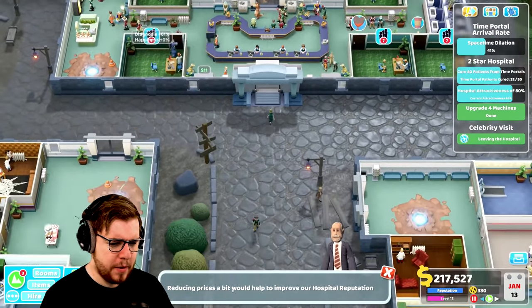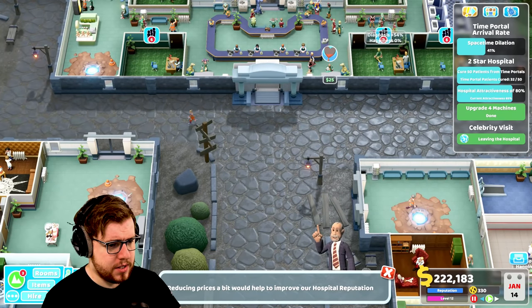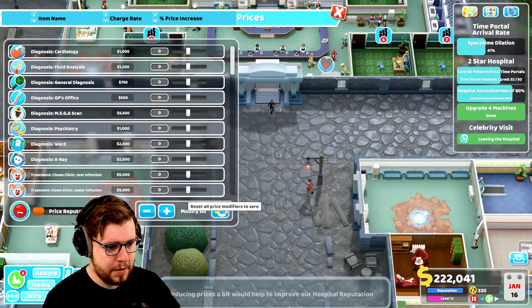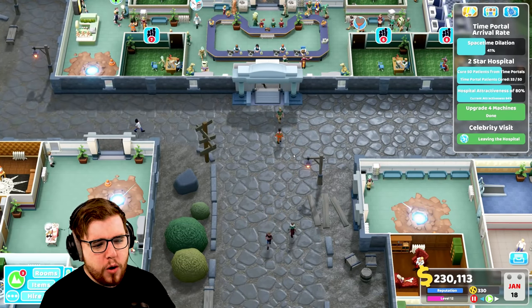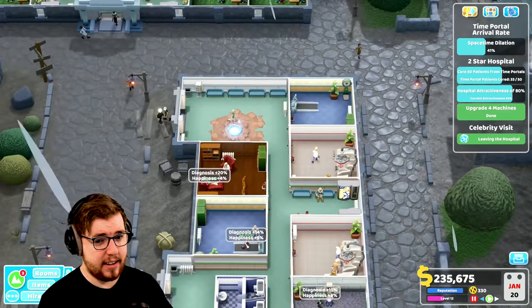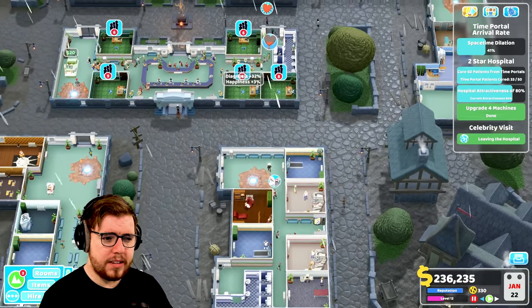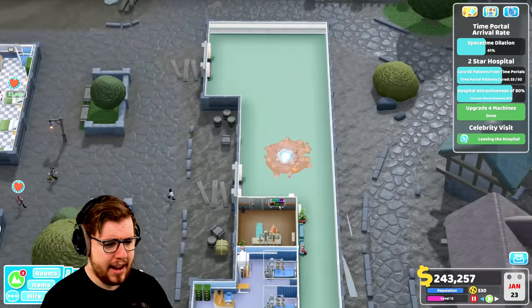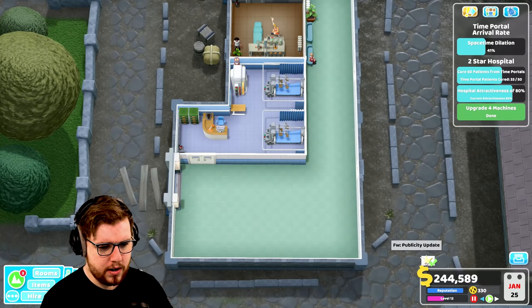Reducing prices would help improve our hospital reputation. We have 220,000, so I assume I can reset everybody back to sort of normal prices. I'm hoping that doesn't hurt the income too much. Now these GP's offices are still absolutely packed with people. So I'm wondering if I should just get more.